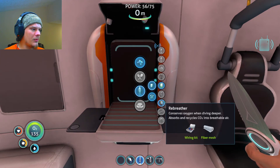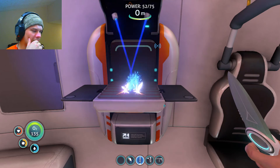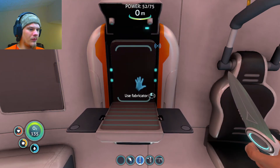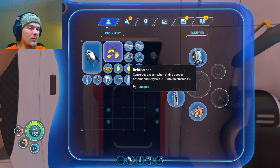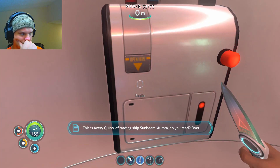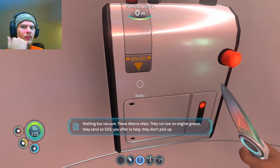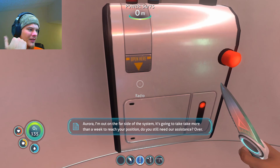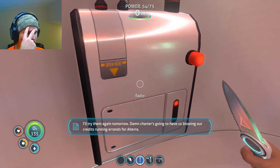Equipment — rebreather. And for this I need lead. What does this do? 'Consumes oxygen while diving deeper, absorbs and recycles CO2 into breathable air' — so I guess that means I use less oxygen. 'This is Avery Quinn of trading ship Sunbeam — Aurora, do you read? Over.' Nothing but vacuum. 'Aurora, I'm out on the far side of the system, it's gonna take more than a week to reach your position. Do you still need our assistance? Over.' I'll try them again tomorrow. Damn, the charter's gonna have us blowing our credits running errands for Altera.